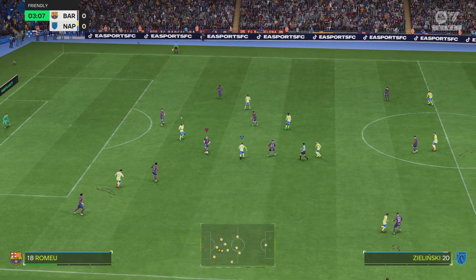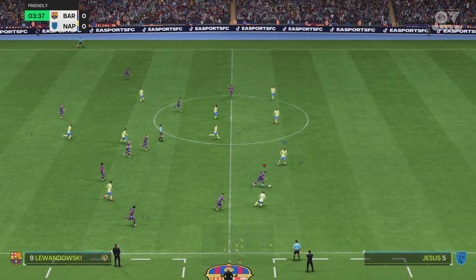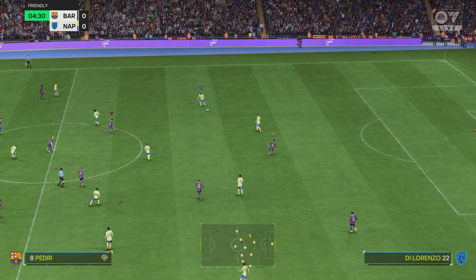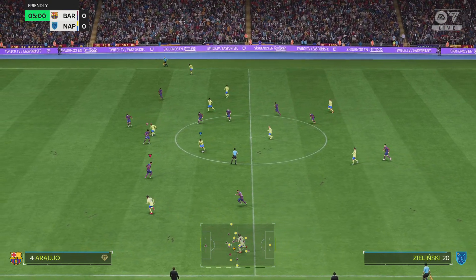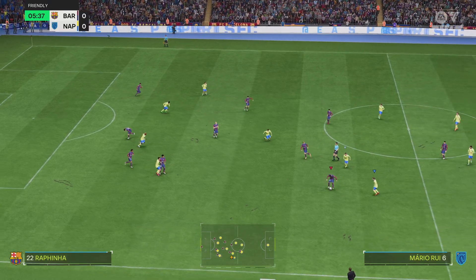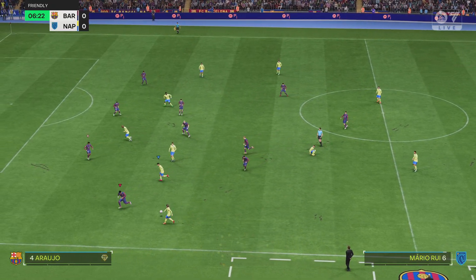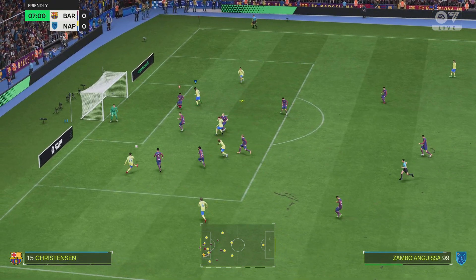Here's the starting eleven for Barcelona. Marc-André ter Stegen starts in goal. Frenkie de Jong plays with Oriol Romeo in the centre of midfield, and the starting attack today is handed to Robert Lewandowski. Introducing the visitors' line-up today: Alex Moret is the goalkeeper. Mario Ruiz starts with Giovanni Di Lorenzo in the full-back positions. Piotr Zieliński starts alongside Stanislav Lopatka in central midfield, and the striker today is Viktor Osimhen.